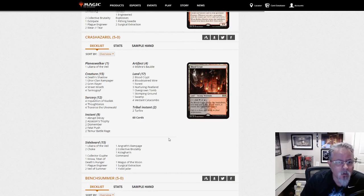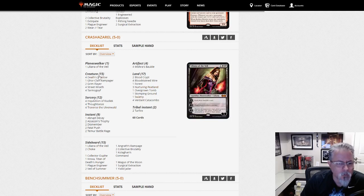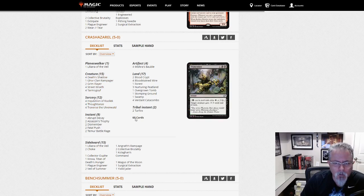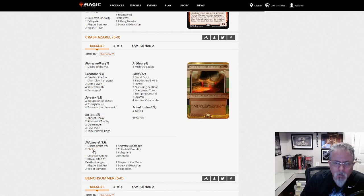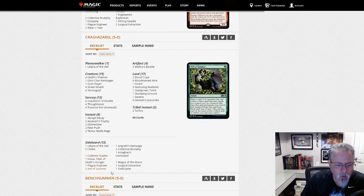Crash Azrael with a Jund build — this is Jund Shadow. Goyf, Inquisition, Thoughtseize, Traverse. The only red in the main deck is Tarfire — mostly Black Green. But that little splash of red, with Kroxa in the side, Magus of the Moon, Kolaghan's Command in the side. A little bit of red in the side, but not much main. Interesting build.